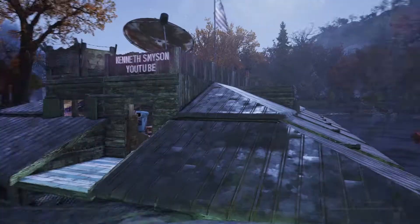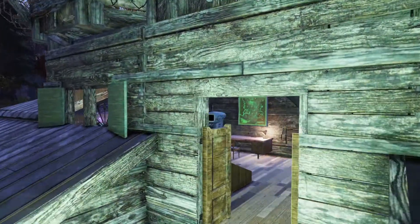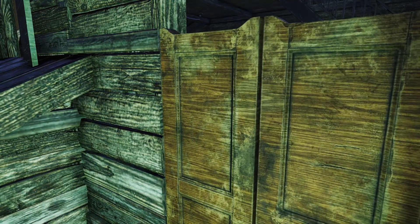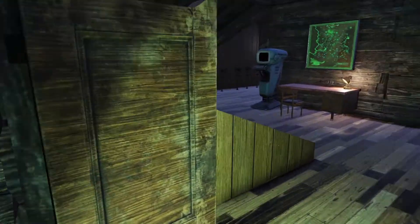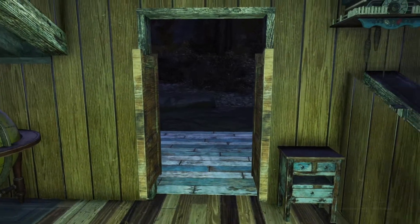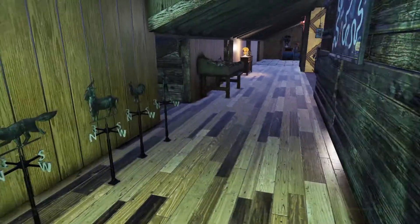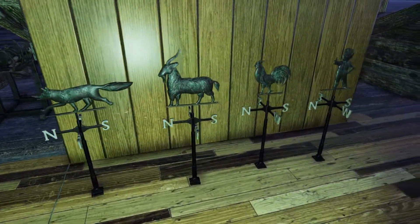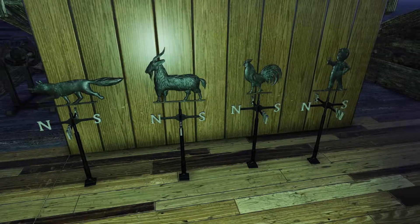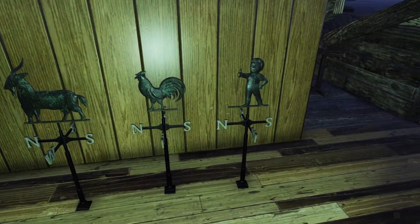We're going to head on inside. First up we have the saloon door, which you can buy separately for 500 atoms. I love the fact that you can lock that door even though people could crawl over and under it — it's kind of silly. We have our weathervanes here: you've got the Foxgoat and Rooster, which you can pick up for 300 atoms, and the Vault Boy on the right is the free one.